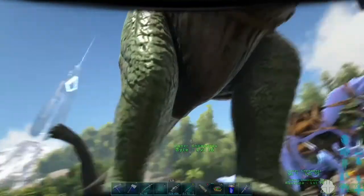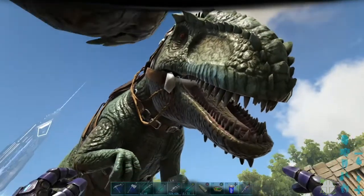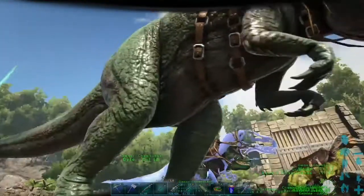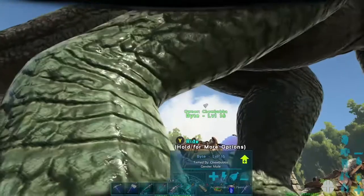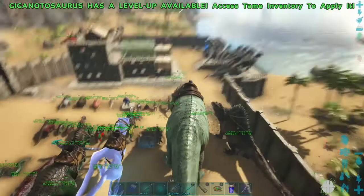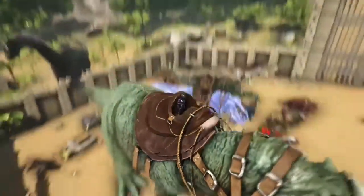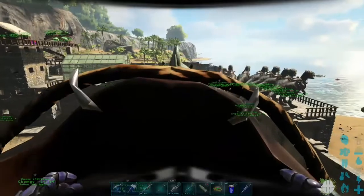This is Bite. Bite was also named Tiny. Bite is a Giganotosaurus - bigger than the T-Rex. You can see Bite compared to those T-Rexes right there - so Bite is humongous compared to T-Rexes. I'm tiny - I'm just swallowed up in the saddle. I'm just a little bitty compared to that thing. Great thing about tek armor - don't take fall damage.